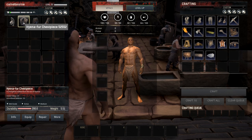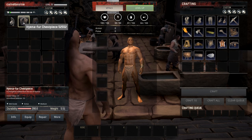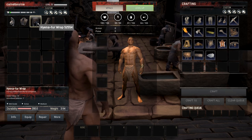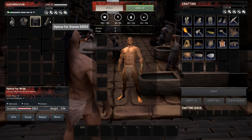The chestpiece has 25 armor value, 10 knockback, 280 durability, and 5.51 weight. The fur wraps, or pants, are armor value 18, knockback defense 7, 280 durability, and 3.914 weight.